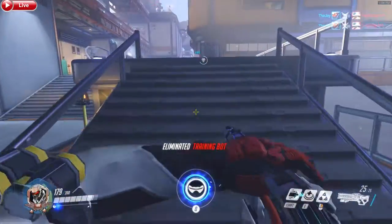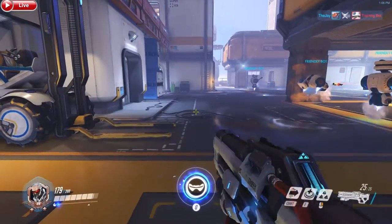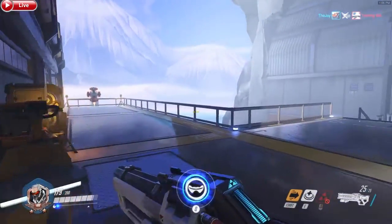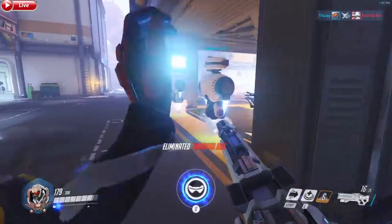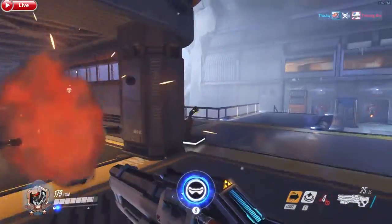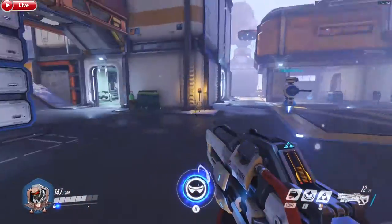That way, for example, if you're looking for somebody and you're not sure if they're dead or not, just look at the kill feed in the top right. If no one calls it out — like 'Tracer dead,' 'Junkrat dead,' whatever the case may be — you have a reference. You can also use it with damage-over-time attacks to verify if you've actually killed somebody or not.